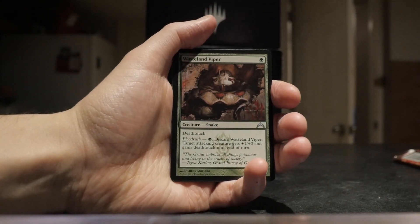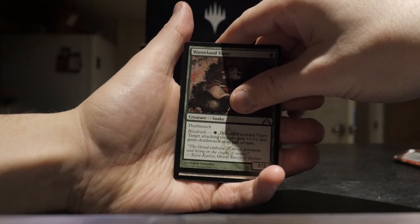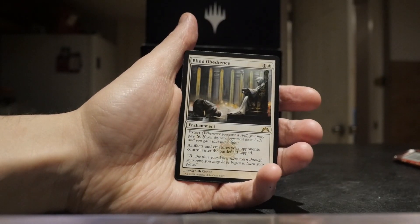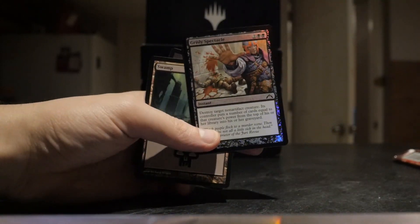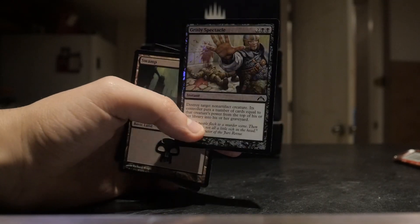What are we going to get? Hopefully it's a Shockland. Let's see. What are we looking at here? No, it's white, which means it's... yeah, pretty much nothing. Blind Obedience — okay, cool. And we have a Foil Grizzly Spectacle! Nice, that looks really cool. Love that. Wow, wicked.